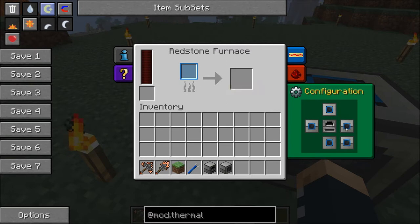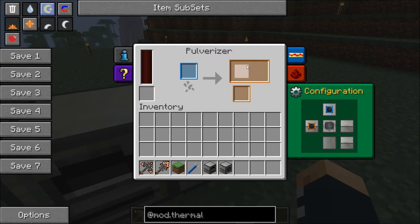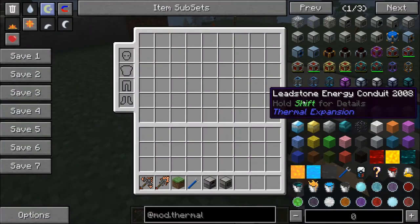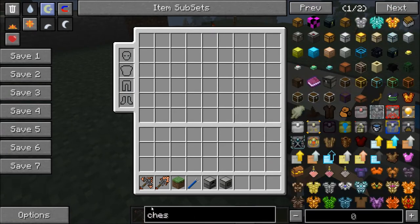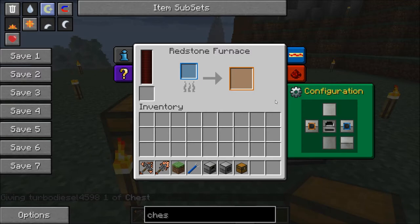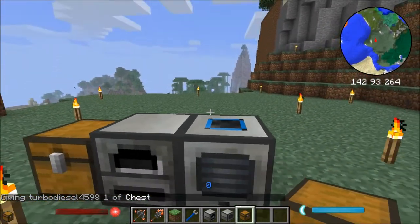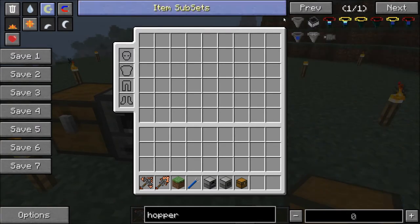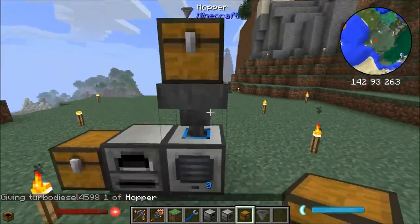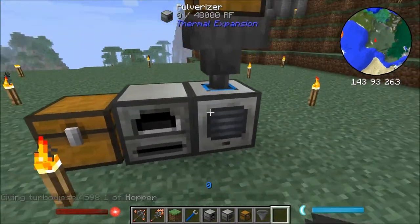If we make this side of the redstone furnace an input and this side the output, you'll see that because this is outputting all the pulverized stuff from ores like dusts and things, it will output all of the dust right into the input of the redstone furnace so that it automatically smelts. And then we can have a chest on the other side to pick up all the stuff. Things will not be automatically inputted, so you're going to need something like a hopper — let's get a hopper right here up on the top. And then like in vanilla Minecraft, you can put a chest on top of the hopper to allow things to just flow straight through into the pulverizer.